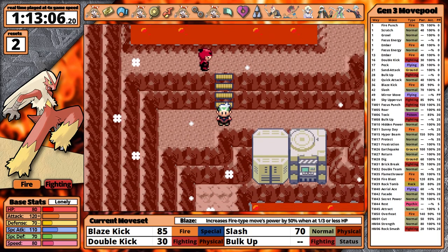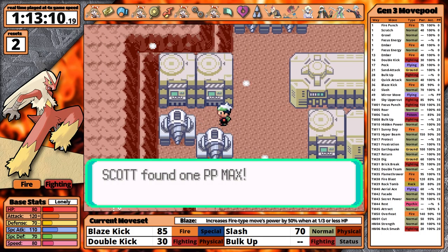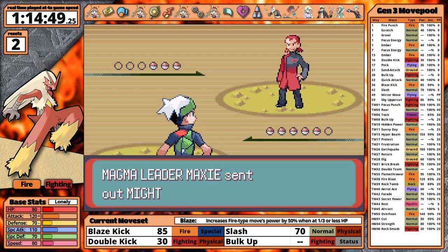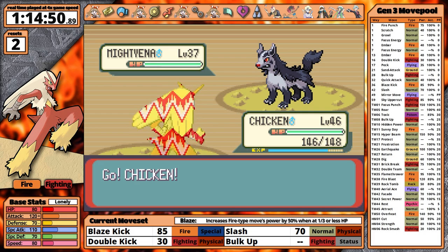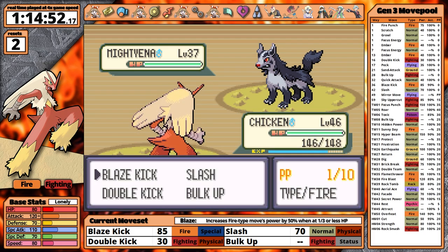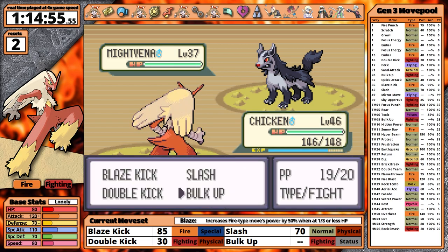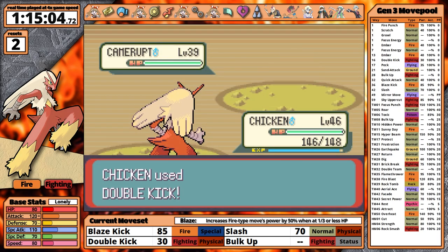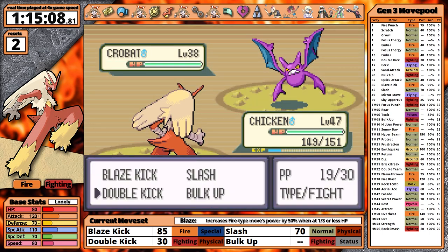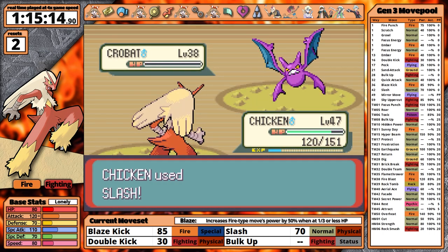Now it's time for the Magma Hideout, which contains the best item in the entire game: the PP Max. Maxie is the boss of this area. He leads with Mightyena, lowering my attack with Intimidate. I recover with Bulk Up, get slowed with Scary Face, then have my attack raised twice by Swagger. I get another Bulk Up in, snap out of confusion, and take out the rest of his team with ease. Accidentally used Blaze Kick along the way — whoops. But this fight was very easy.